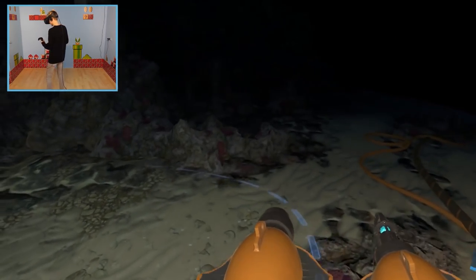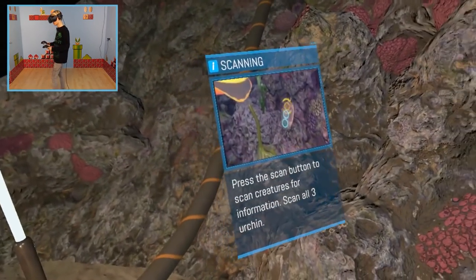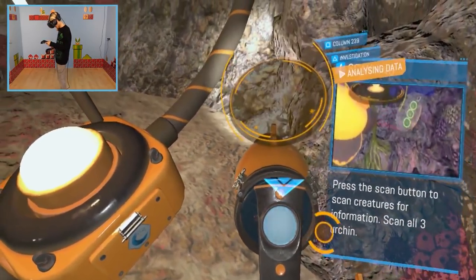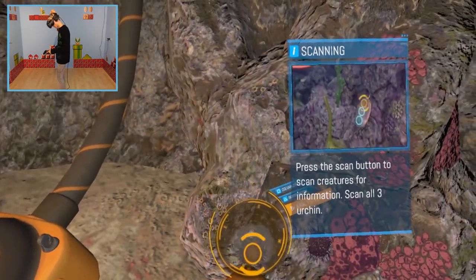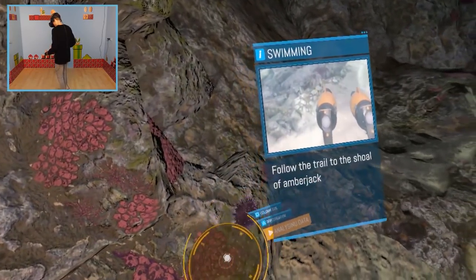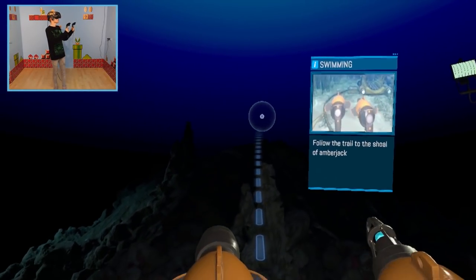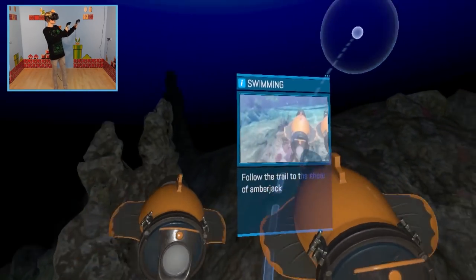I love these tools. There are two ways to analyze creatures: scanning and luring. To scan, simply press down on the scanner button and point it at the active node on the creature. Scan all three of the urchins here. Done did it! Using both swimming and turning, head on up to the top of that rise — over there! I'm having a great time so far.